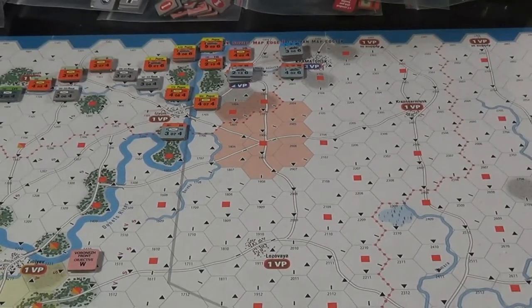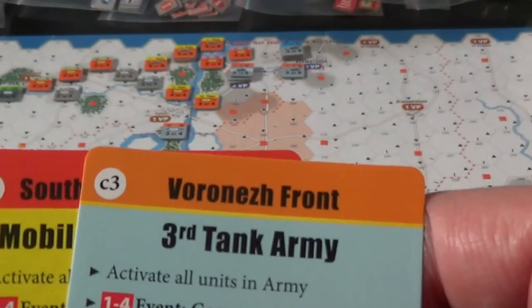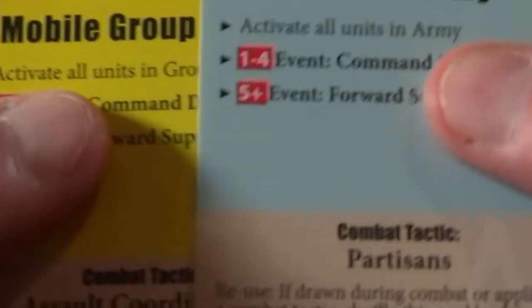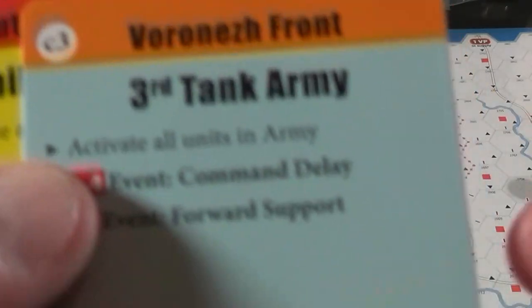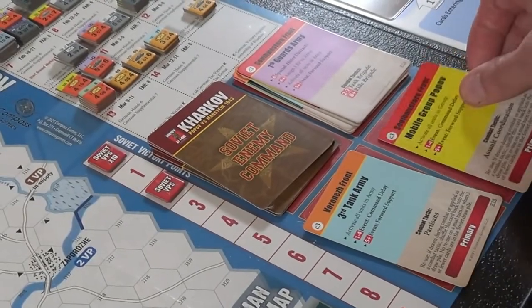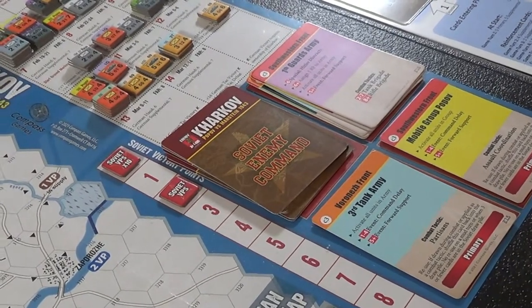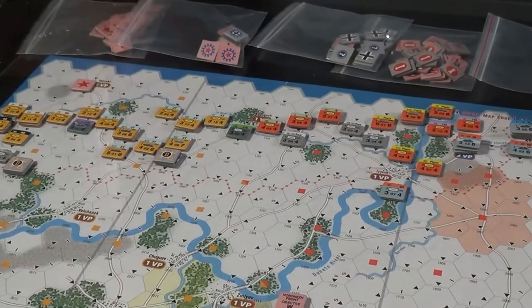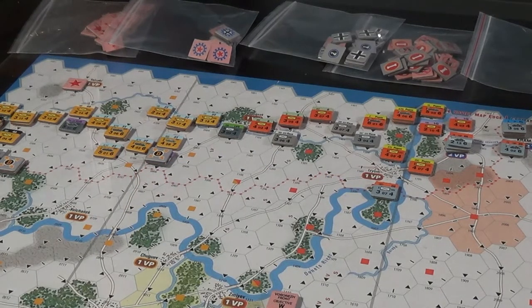I've been playing the Soviets so long I have to get back — I'm the Germans now. We pull the Soviet cards; they get two: Mobile Group Popov and Third Tank Army. Both are primary cards with the same command rating of three, so we take the lower card number as the primary command card — 13 is Third Tank Army, they become the command card. Popov becomes the auxiliary card; his combat tactic will be Assault Coordination.